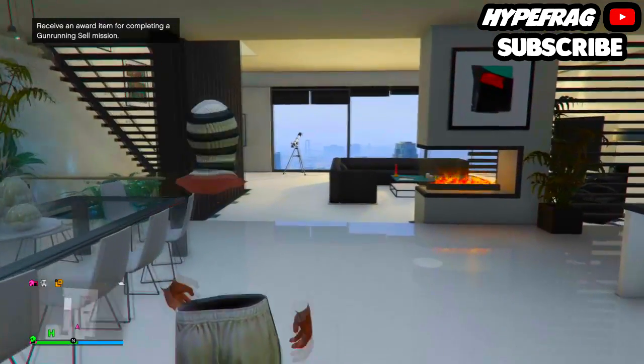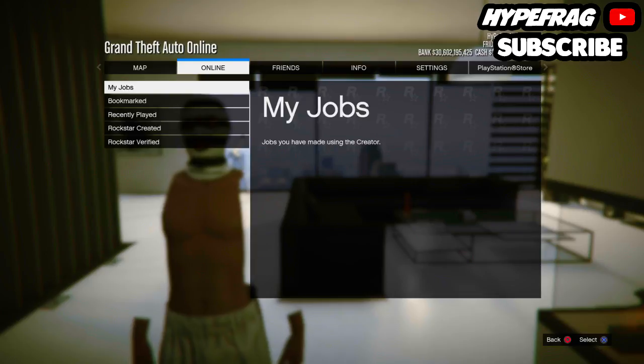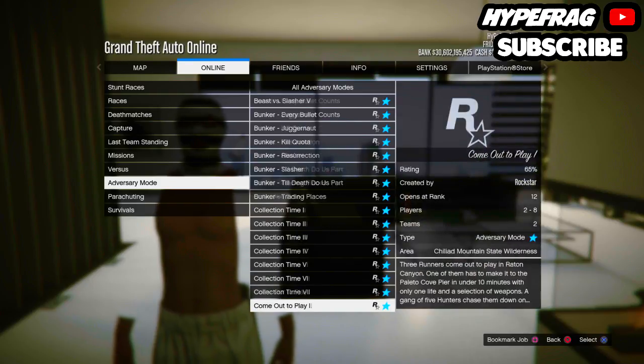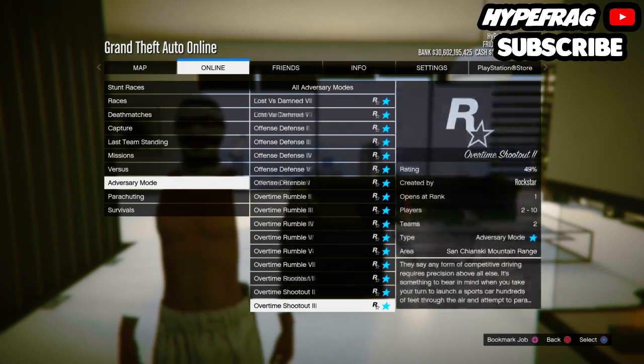Once you've spawned into the online game, tell your friend to invite you to the adversary mode called Power Mad. This can be found under online tab → jobs → play jobs → Rockstar created → adversary modes. It's a bit down the list, so just ask your friend to launch any one of the Power Mad modes.